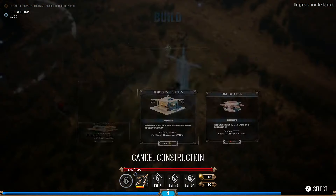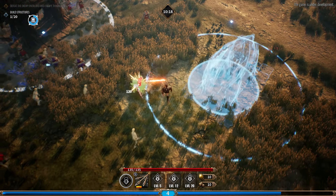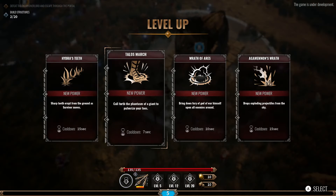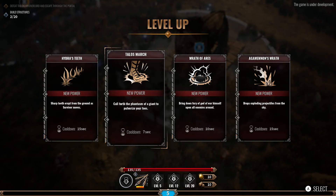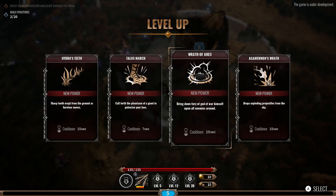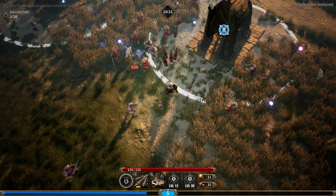I can't really pick — it's just going to be whatever three or four spells show up and we'll pick from those. Okay, so we have the Teeth, we have Talos March, we have Wrath of Aries — we have the three longest cooldown ones. I really want to see what this one is: 'Call forth the phantasm of a giant to pulverize your foes.' Let's try that one.